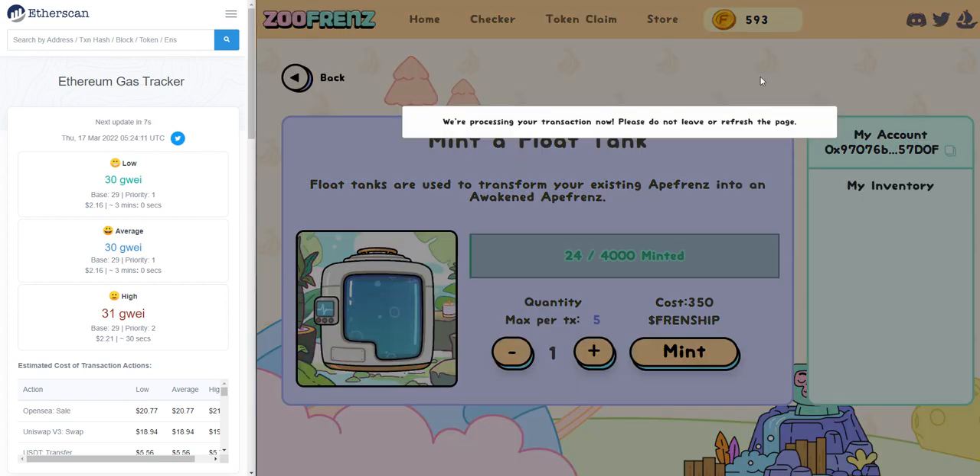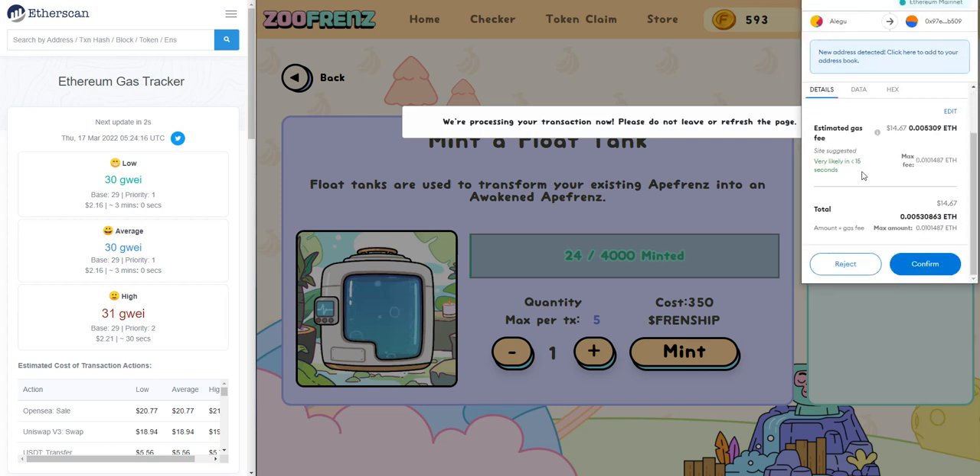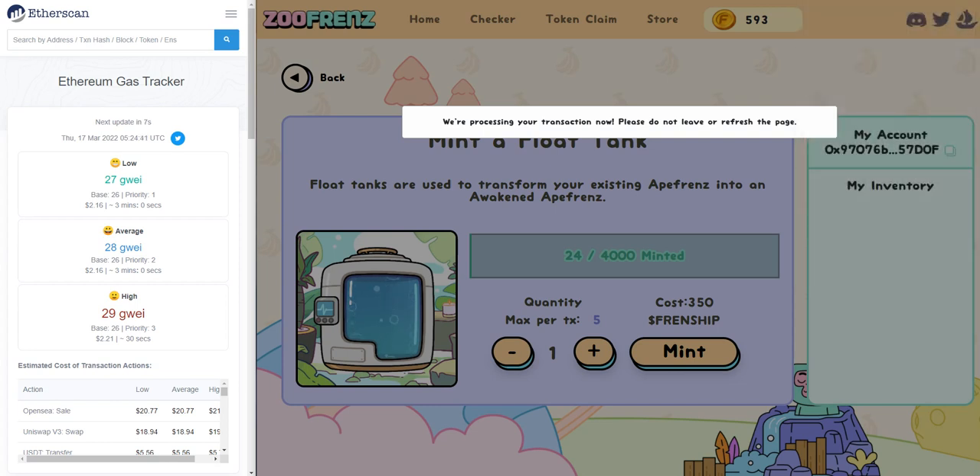So I'm going to press mint. Minting one costs about $14.67, which is 0.005 ETH. And because we are also using the ERC-721A contract for this part of the roadmap, when you mint five, you are going to see only a slight increase on the gas cost. So let's click confirm here also, and we'll wait for the transaction to go through.